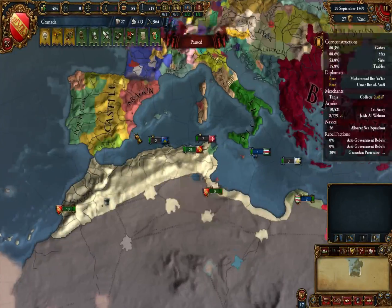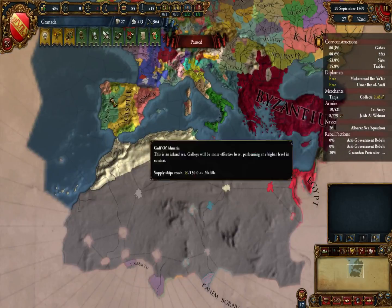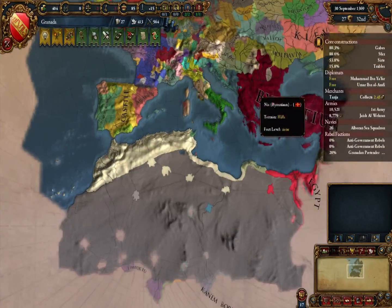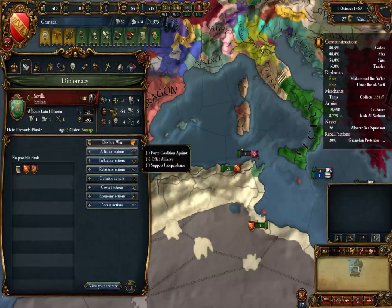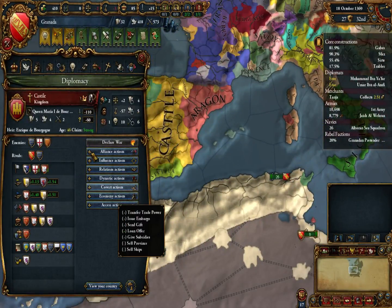Hello and welcome back to my Let's Play with Granada in European Universalis 4 in the VTZ Fortitudo mod. A few little awkward things are going to have to be done — namely, kicking Portugal out is going to have to, with no other option, be kicked out.